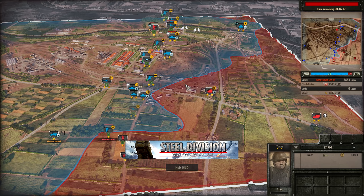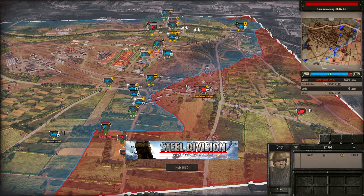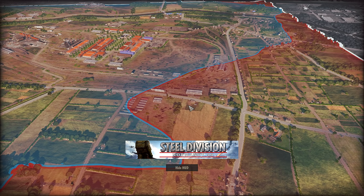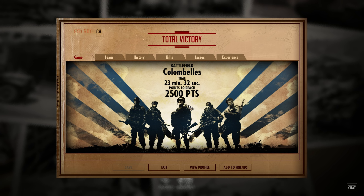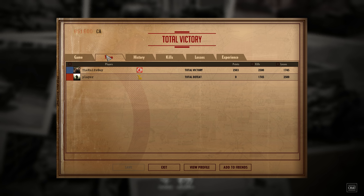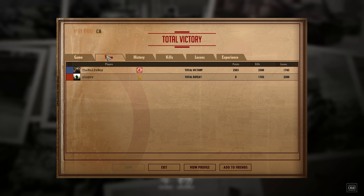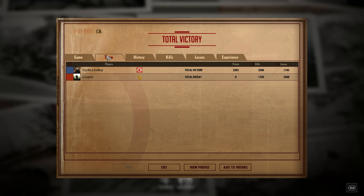Ten seconds left on the clock. Don't tell me the Tiger goes down as well — this would be absolutely tragic. Saved by the bell! 23 minutes and 32 seconds it took for the knife guy to defeat player. Wins by conquest victory. 2,500 kills to 1,745 losses — interesting how it's exactly 2,500 kills.